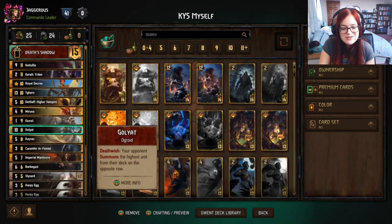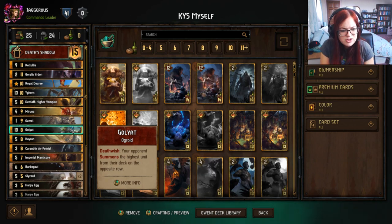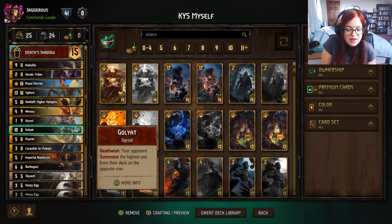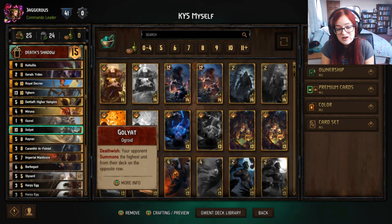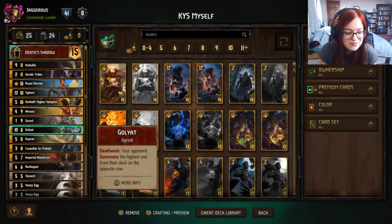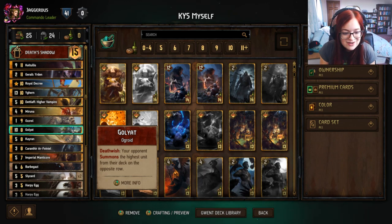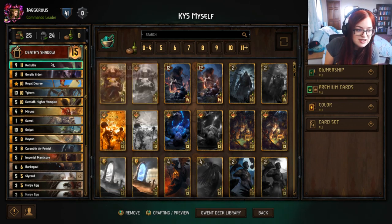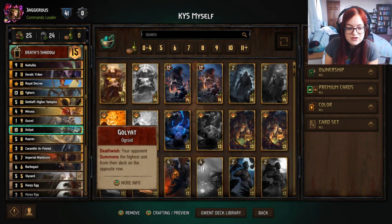We also have Golyat, whose death wish is that when it dies your opponent pulls the highest unit from their deck onto their board. You might think why would you want a death wish that benefits your opponent? But say you're in round two and they dry pass — you can play Golyat, trigger their leader ability to thin a strong card out of their deck. You can also use this to get units on their board for Kiltulis. Golyat is also a 10-point body in the graveyard for Osril to eat.